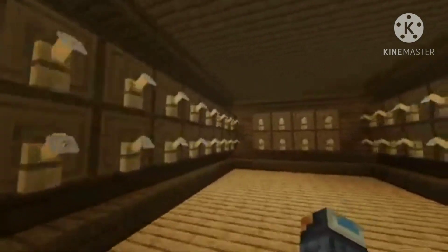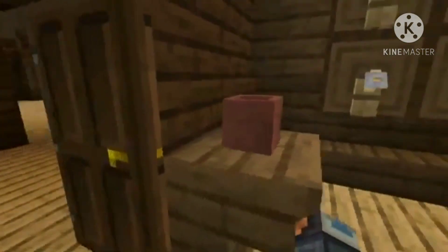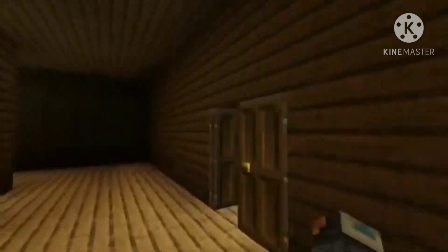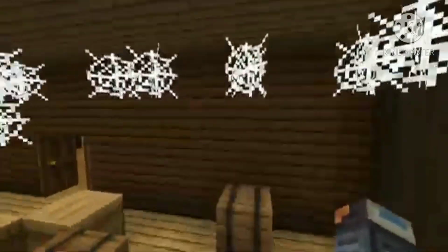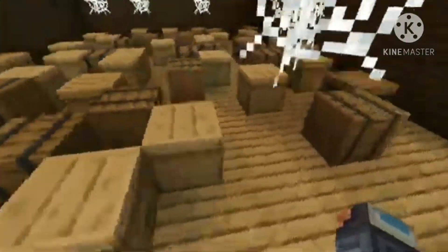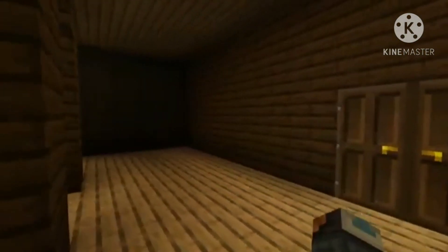Over here is like the wine cellar, where Bruce gets his wine. Here's a cup just in case he wants to try some out. Over here is some storage — basically a room where he can keep stuff that he doesn't know where to put. Some boxes everywhere, nothing too crazy in here.